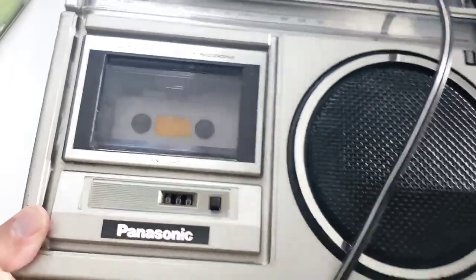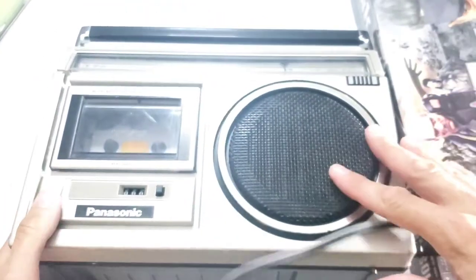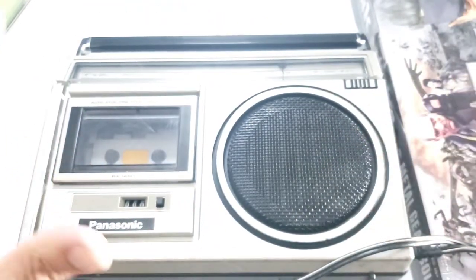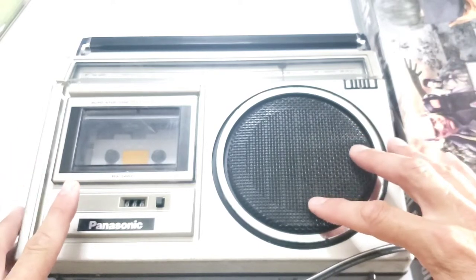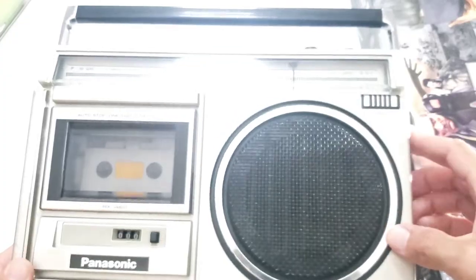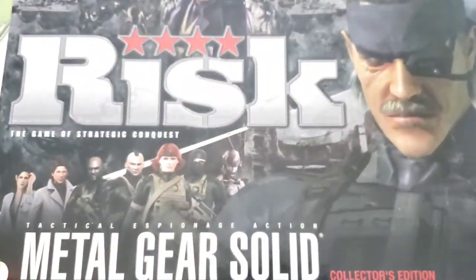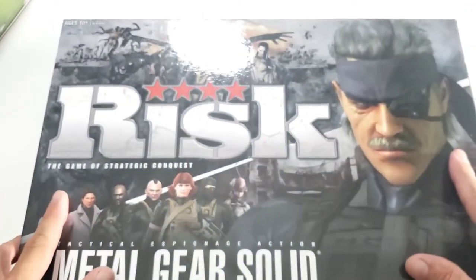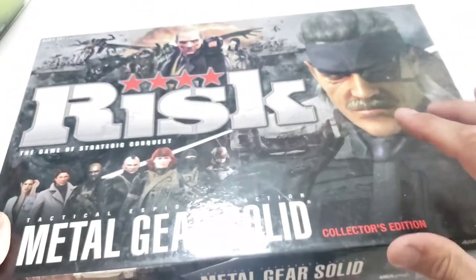A couple of cool random items here. This is a Panasonic boom box that I picked up on Facebook - it's not the biggest and rarest by any means, but man does it sound amazing and the reception is phenomenal for something this old. This is also pretty cool - this is a Risk Metal Gear Solid edition. Everything's there except the original rule book, but I do have a PDF file printed out for it. Other than that it's just like it was, and the condition is really really good.